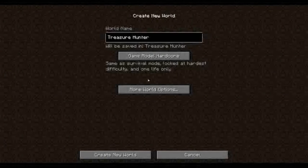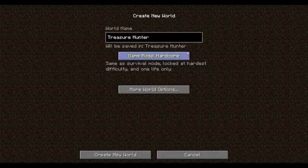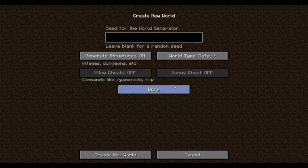Alright, what's going on? I'm X-Factor, this is Minecraft, and today I'm taking a stab at Etho's Treasure Hunter Challenge — as far as I know it's Etho's, anyway. It's going to be a video response to that, hopefully. We're playing in hardcore mode with no seed — a random seed to generate structures on.